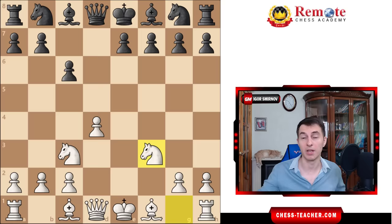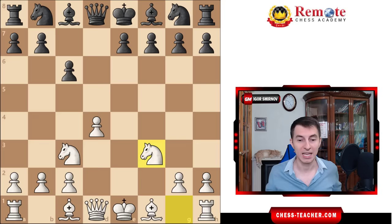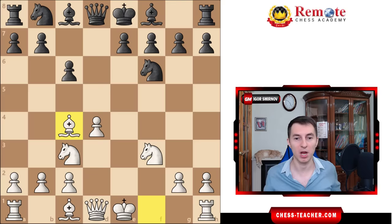Especially for blitz, I'd definitely take white any day of the week, because it's just easier to attack than to find precise defensive moves for black. Anyway, now let's talk about this a little more specifically. Usually, your opponents will play knight f6 — it's the most played move — and then you play bishop c4, which simply develops your bishop but also sets a nice little trap along the way.